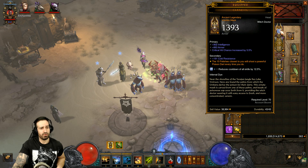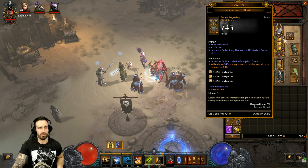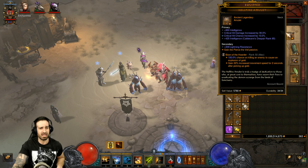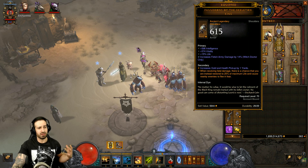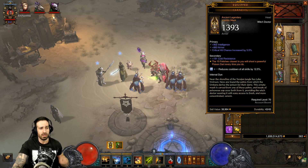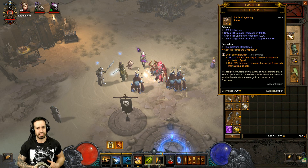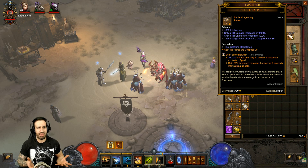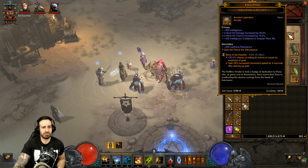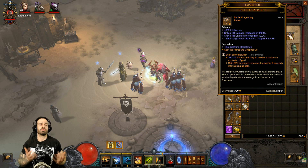For gems I'm using the Diamond gem in the helm — make sure you upgrade it to Flawless Royal — and Topaz gems everywhere else. For stats: with your shoulders try to increase Fetish Army damage by 14 percent. With your helm go for intelligence, vitality, and crit damage. With your Hellfire Amulet, make sure it's an ancient because this build benefits from the LoN Legacy of Nightmares seasonal buff — we're increasing damage by 750 per ancient item, so all items should be ancient.